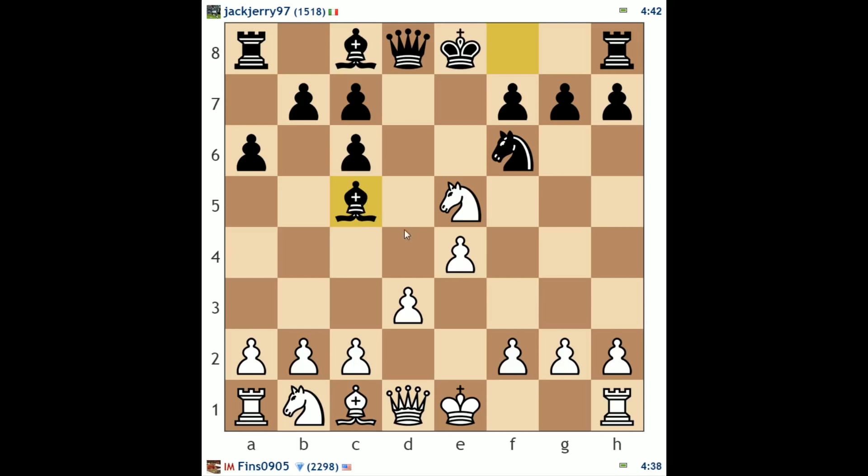Bishop c5 — what is black's threat? Black is threatening bishop takes f2 check, or possibly queen d4, which is a trick you have to know in this line, going and attacking f2 and e5. I'm just going to castle. In doing this, bishop takes f2 no longer works because I can recapture with my rook, and there won't be any queen d4 check threat.